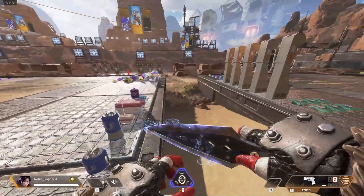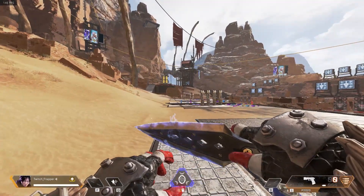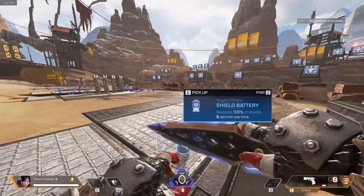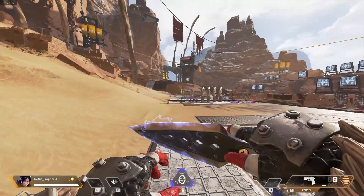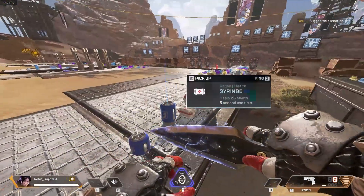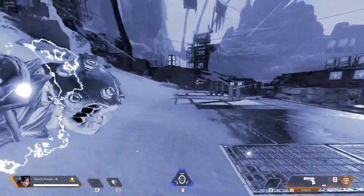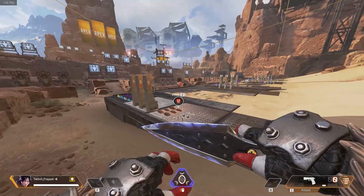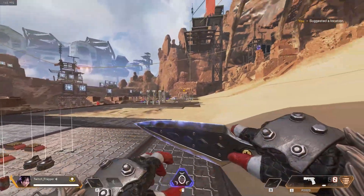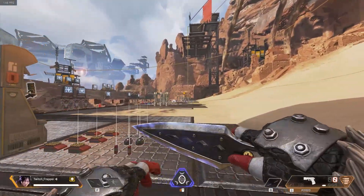Last but not least, the most important Q tip that a lot of people — even pro players — don't know: Wraith's Q distance is 50 meters. So if you want to reach cover and you're not sure if your Q will make it, just ping where you want to go. If it's 50 meters or less, you will reach it with your Q. If it's more than 50 meters, you will not reach it. If you ping and it reads 50 meters, you'll make it to that cover for sure.